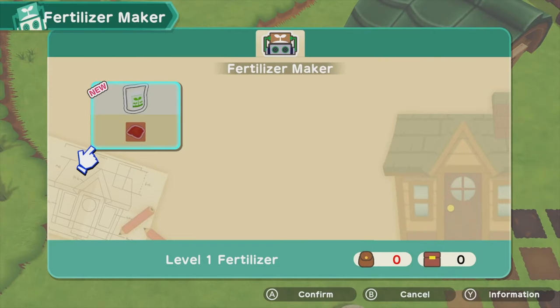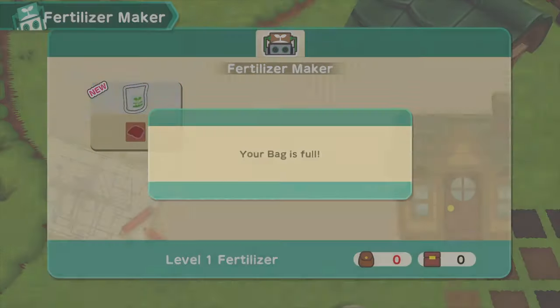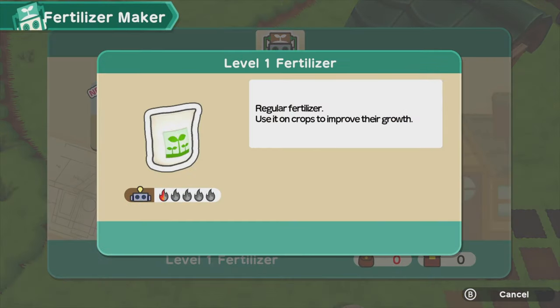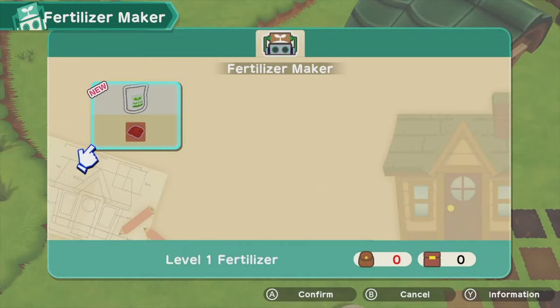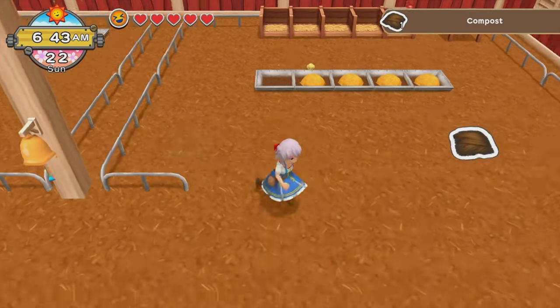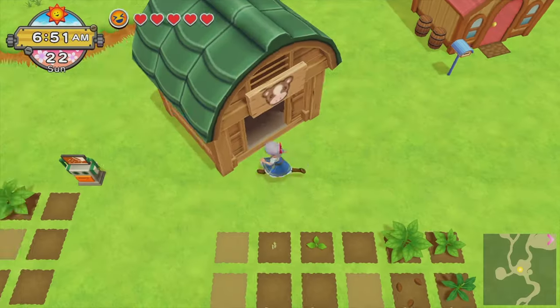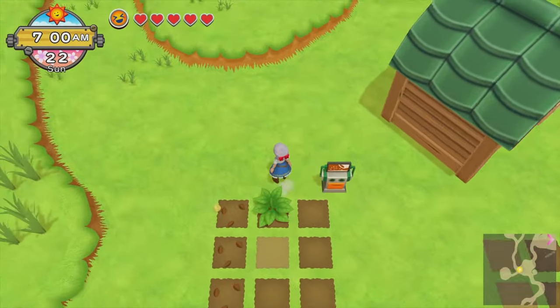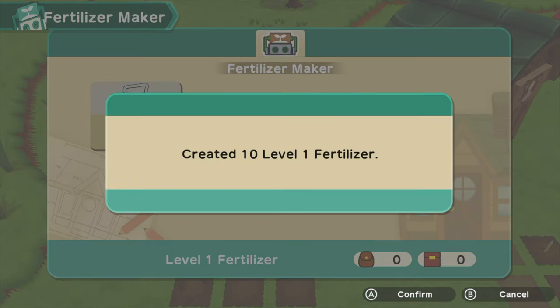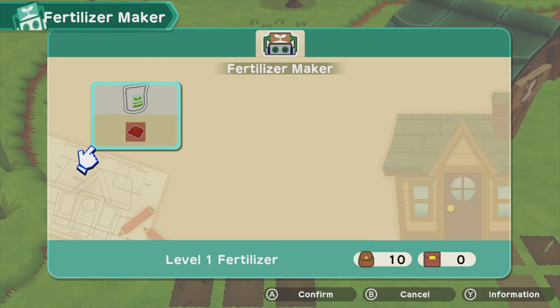Now I have a fertilizer maker! All you need to do is go back to your farm and get some compost to make fertilizer. I created 10 level-1 fertilizers.